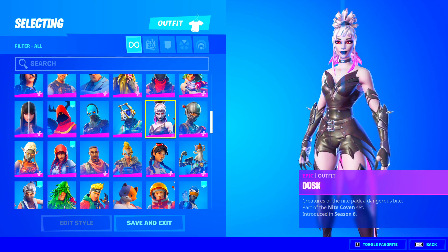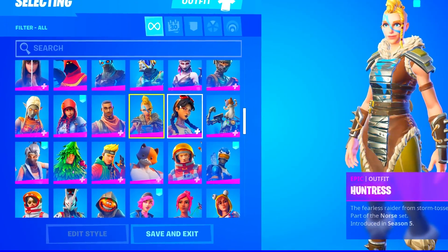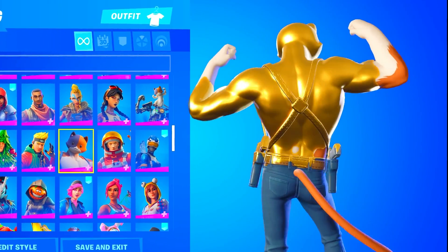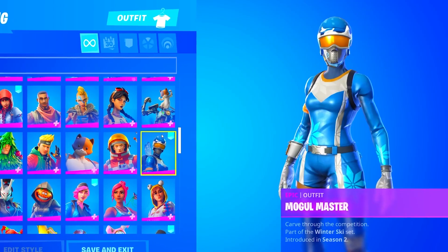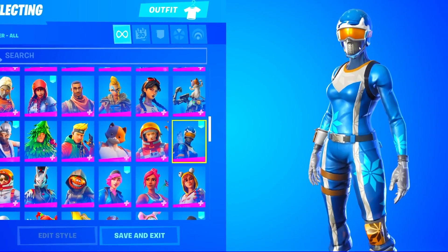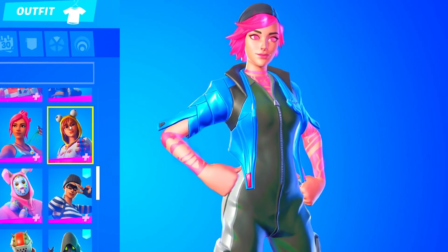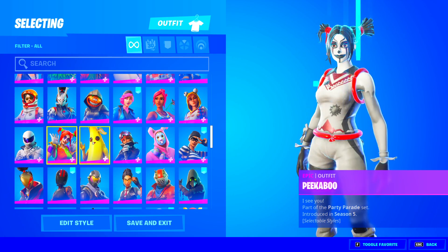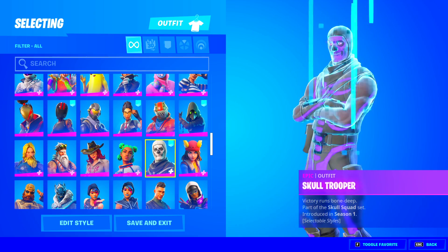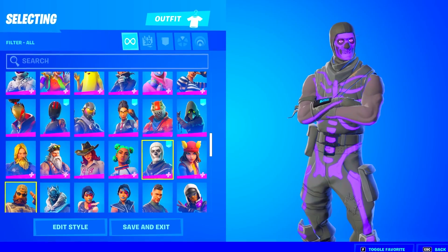The Battlehawk, Brutus — he actually did fully max out Brutus, let's go — DJ Yonder, Dusk, Elite Agent which is such a sweaty skin, Ember, Kuno, Miaus — looks like he didn't get the full gold tier — and the Mogul Master, just the regular blue version. The Moonwalker, which is a Season Three exclusive skin, Nightshade, Nightbeam, another sweaty skin, Ocean, Onesie, Overtaker, Peekaboo, Peely, Powder, Rabbit Raider, Sidewinder, Siona.